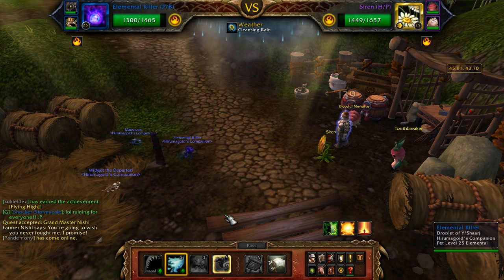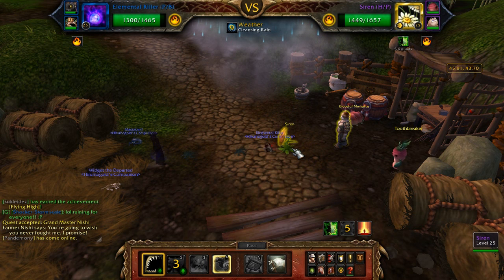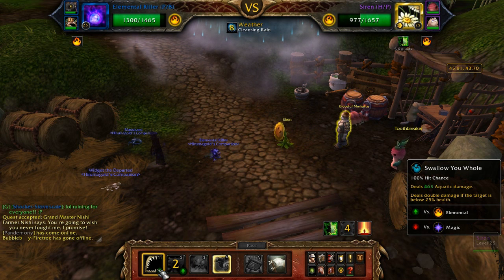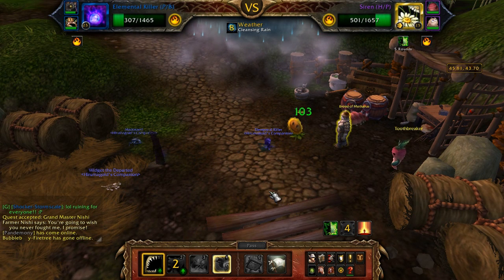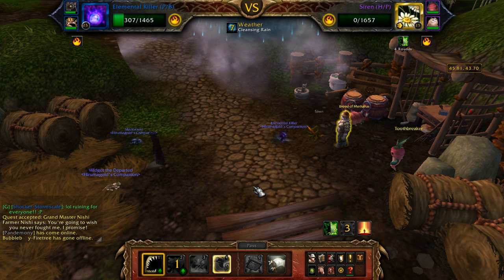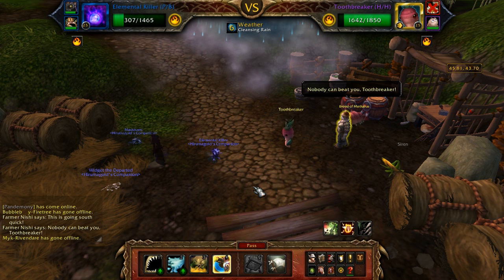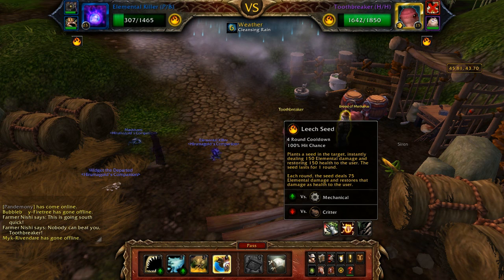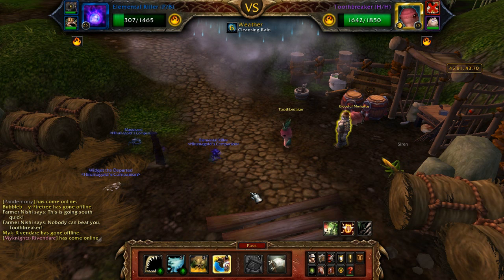First, set up Acid Rain, then go straight into Sunlight and spam Swallow You Whole — it does an additional 25 damage under Cleansing Rain, plus an extra 50 damage since he's elemental type. Solar Beam crits — I usually have a lot more health. Now Toothbreaker comes out. I think he uses Leech Seed right off the bat and then submerges, which means I can get off one more Swallow You Whole.